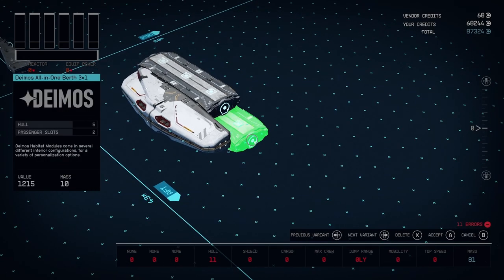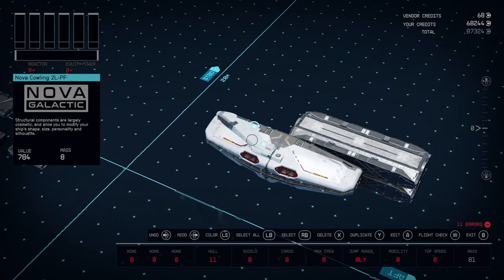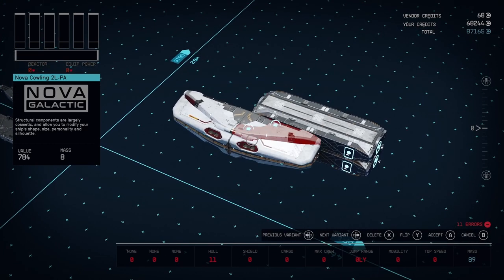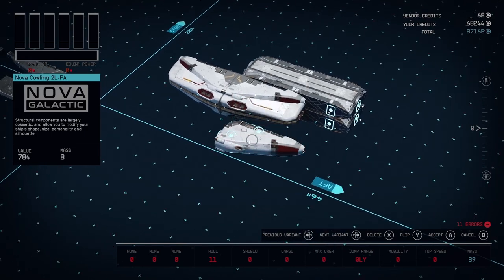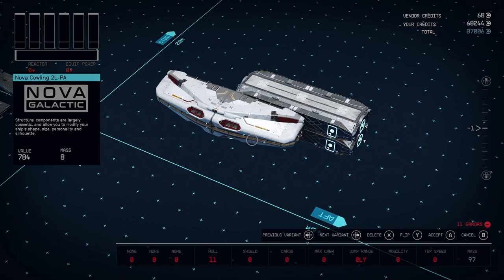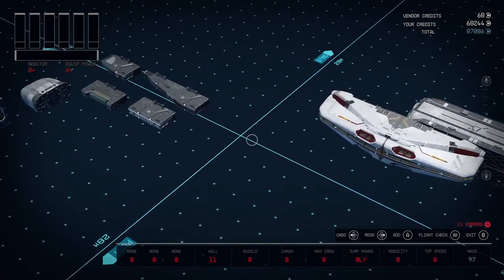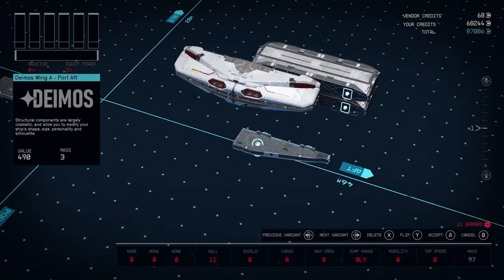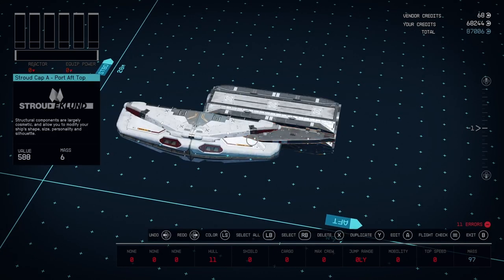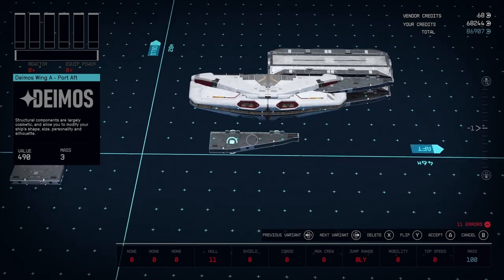Gotta move our head pieces back — move it a little farther back because we got to take those Deimos wings next. Gonna throw those Novas the other way, clone it, establish it — flip-flop, release, it's on there. Let's grab our wings and blend that in right here. Then you can just clone these down — they'll usually snap down, makes it real easy.